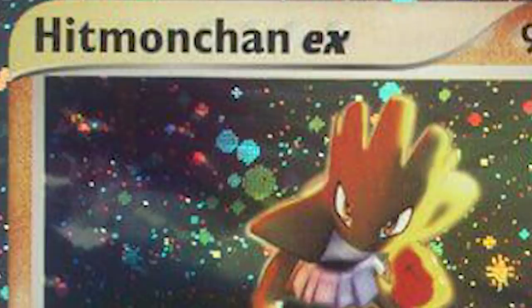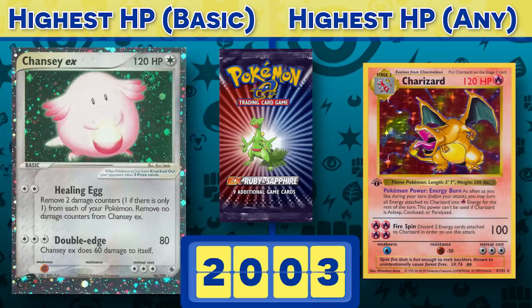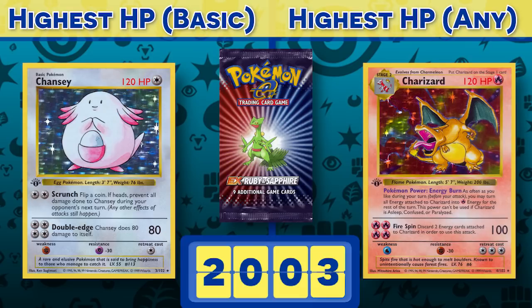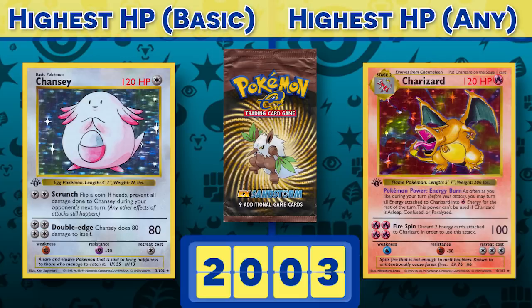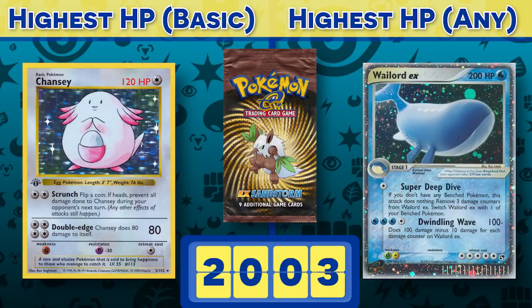Nothing even touches Chansey's basic Pokémon HP record until Ruby and Sapphire in 2003, where a new Pokémon card type was revealed: the Pokémon EX. These cards were big and strong compared to the competition, but at the expense of giving up two prize cards when knocked out. Chansey's 120 HP basic record is finally tied for the first time — by Chansey EX. The second EX set, Sandstorm, added EXs for evolutions, and this was the first great thick explosion. Overnight, the 120 barrier was absolutely shattered: 150, 160, and even 200 HP for Wailord EX. Having a lot of HP doesn't automatically make a card good, but this was definitely a new ceiling. That said, Pokémon cards calmed down for a while after that, with Chansey and Wailord EX holding their spots as top records for another half decade.